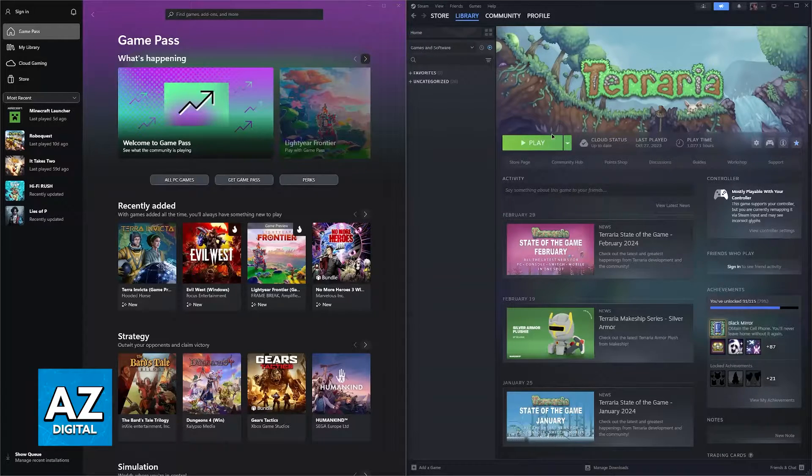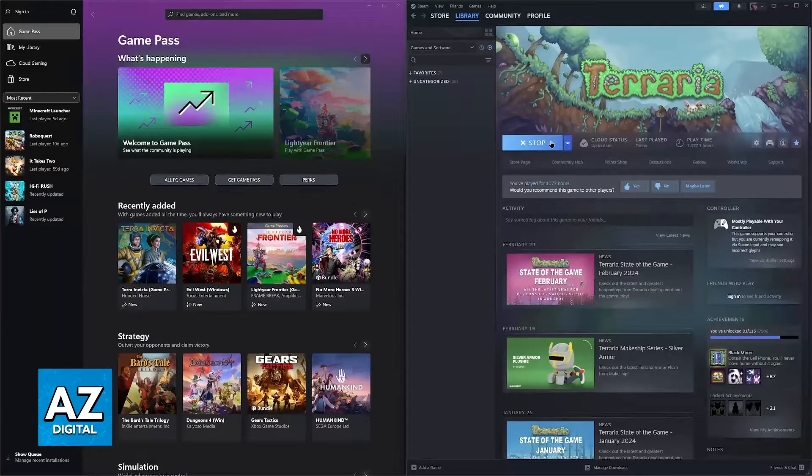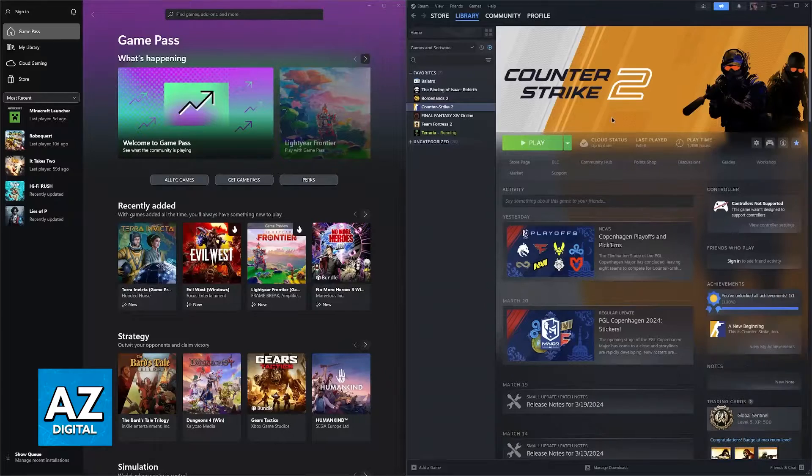As a demonstration I have Terraria here, which was developed back in the day on much older versions of Windows, and it works natively — you don't even have to do any sort of special setup. Basically anything available on your Steam library is going to run as usual, and like I said, you shouldn't notice a performance drop.